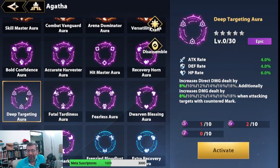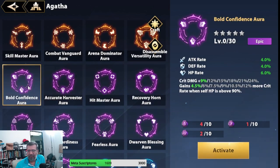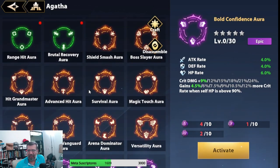For purple auras, there's one that boosts direct damage production and one that grants more crit damage — that's the one I would go with from the purple options.